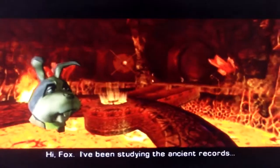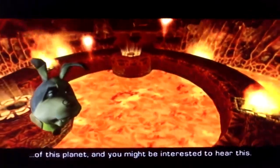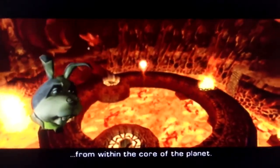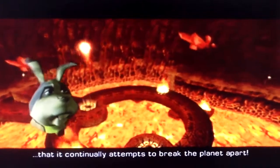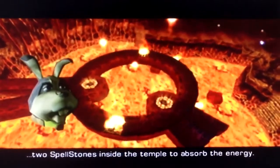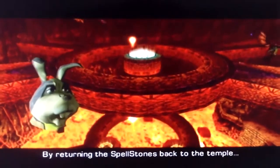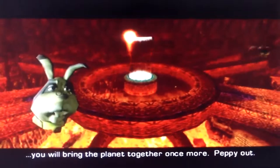Hi Fox, I've been studying the ancient records of this planet and you might be interested to hear this. This temple has been built on a force point — a point where pure magical energy is forced up from within the core of the planet. This energy is so powerful that it continually attempts to break the planet apart. To stop this, the ancient Krazoa placed two spellstones inside the temple to absorb the energy. When General Scales removed the stones, the planet began to fall apart. By returning the spellstones back to the temple, you will bring the planet together once more. Peppy out.